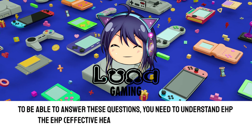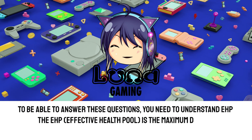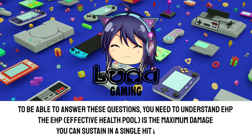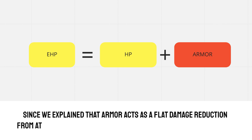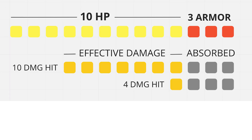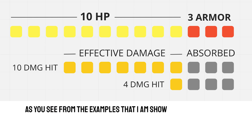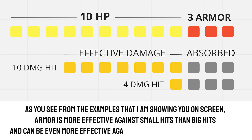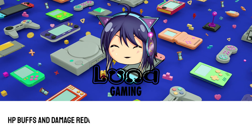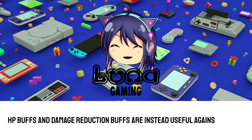The EHP, or effective health pool, is the maximum damage you can sustain in a single hit before dying. Since armor acts as a flat damage reduction from attack damage, we can define EHP as the sum of HP plus armor. As shown in the on-screen examples, armor is more effective against small hits than big hits, and can be even more effective against multiple consecutive small hits. HP buffs and damage reduction buffs are instead useful against big hits.